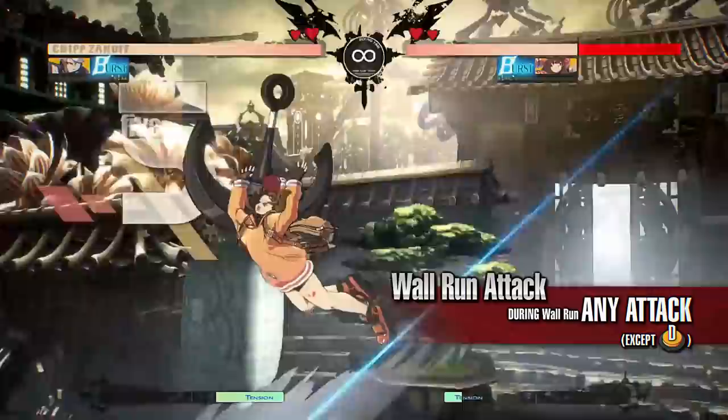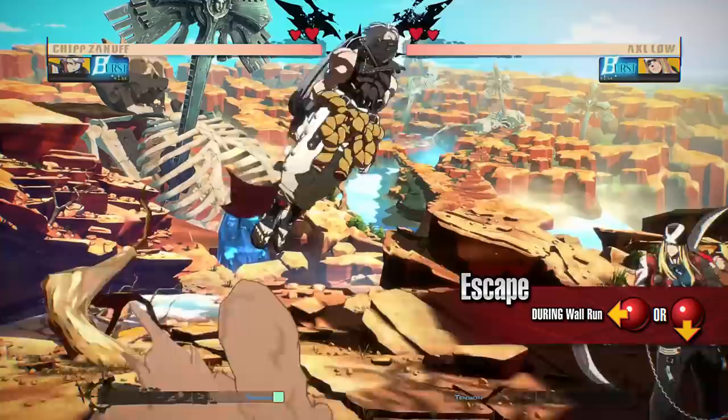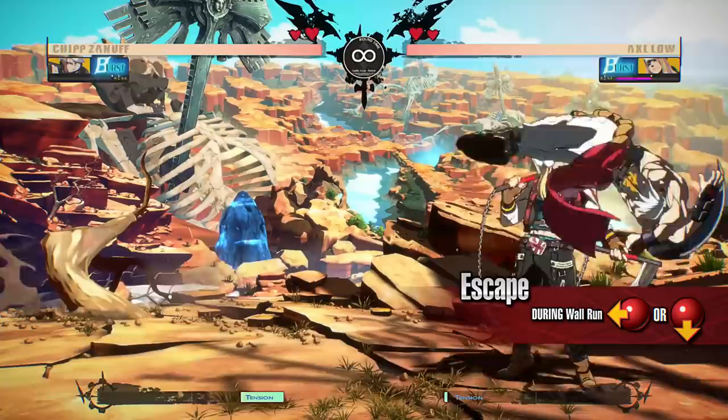Escape. This move can be done anytime during the Wall Run. Inputting left or down will change the trajectory of this movement, allowing you to attack the opponent from different angles.